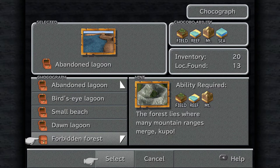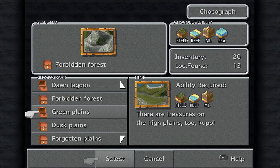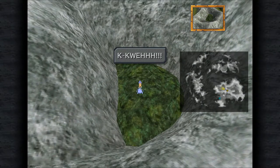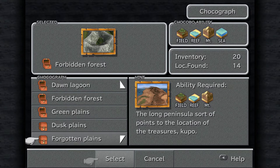Next up is the Forbidden Forest. This is all the way back on the Mist Continent, actually right where it's a little bit before Trino I believe. The forest lies where many mountain ranges merge. You need to go over a very high mountain. We could have gotten this one probably pretty early in comparison to the other ones. Let's head back to the Mist Continent. It's actually right down here in the center of this thing. We found another treasure - we have 7 Aethers, 2 Elixirs, 10 Winged Edge, and a High Mage Staff, which will come in handy for Vivi in the near future. It's about time we started getting some new staffs for Vivi - he's been using the same thing since Disc 2.